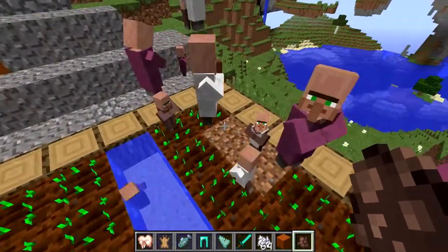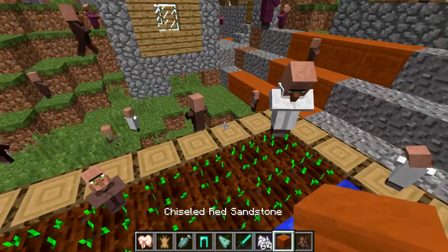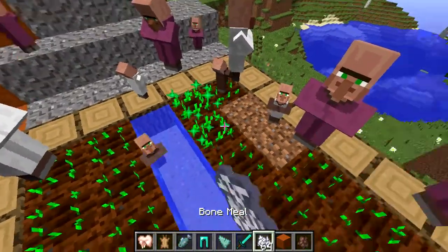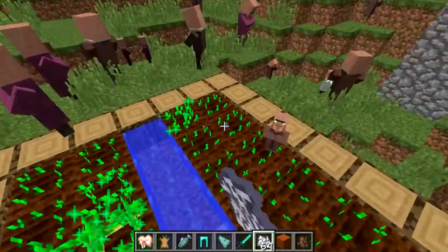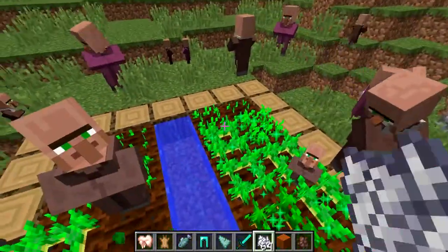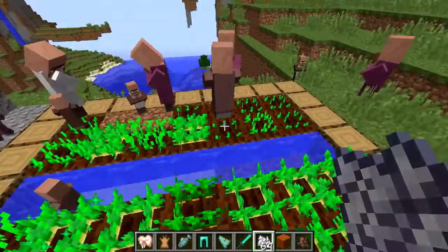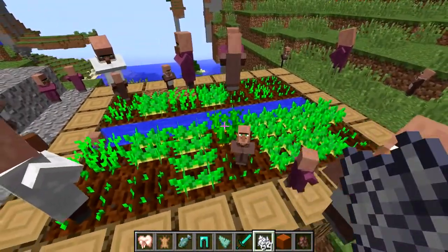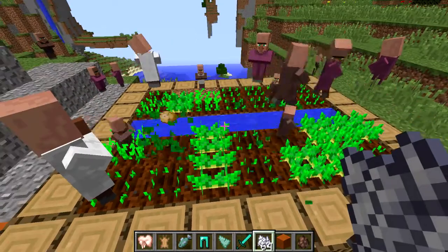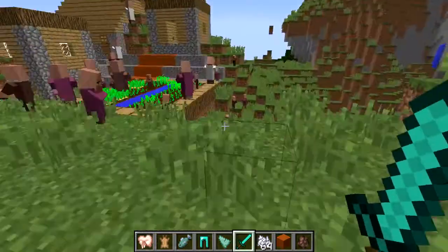Come on little man, till that dirt! Okay, so they don't till dirt. But other than that, man, it's awesome. So if I just quickly grew all these randomly, he would probably just go around and start harvesting them. The big guy's doing it too! Now we got two farmers going. So that is really cool. And that's pretty much it for the 1.8 title update.